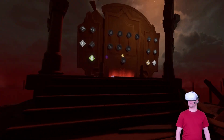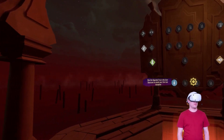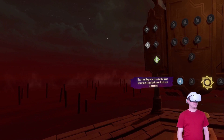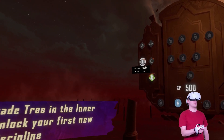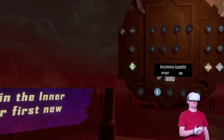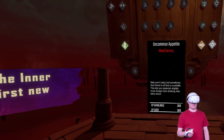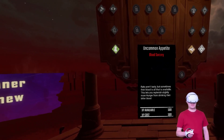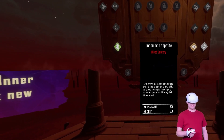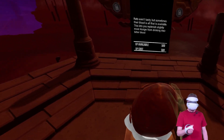There's a skill tree - the upgrade tree in the inner sanctum lets you unlock new disciplines. All I can afford right now is Uncommon Appetite: blood sorcery - rats aren't tasty but sometimes their blood is all that's available. This lets you replenish slightly more hunger when drinking their bitter blood. Let's unlock it.